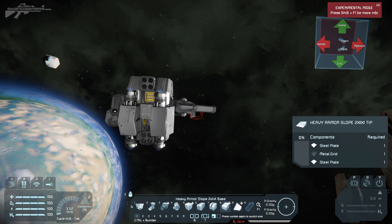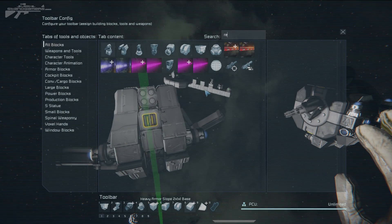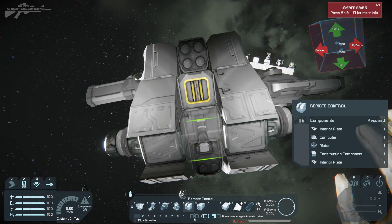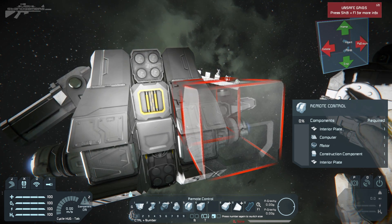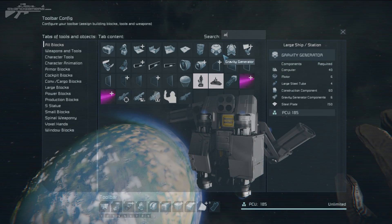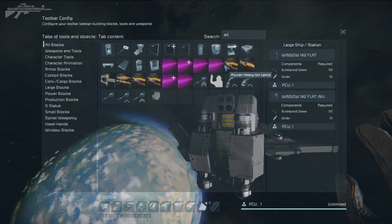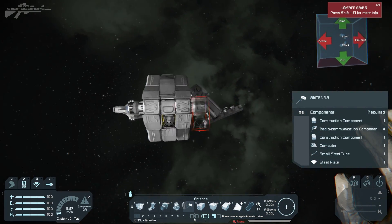We also want to add a remote control block — I'm going to add it right on the back. Make sure it's aligned: the best way to tell is to turn off symmetry so you can see it, and that little top circular bit needs to be facing the correct direction. Then we protect it with some armor — always get that remote control block protected. Sometimes you forget things, which is why you keep testing as you go through different factors. Then we look for an antenna, and that can be inserted into the back there as well.